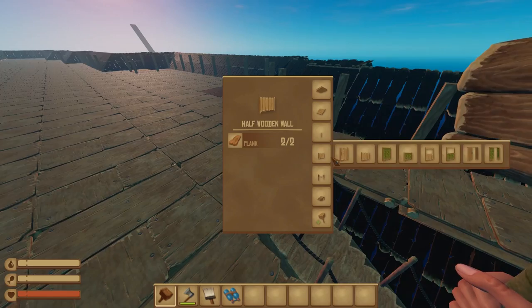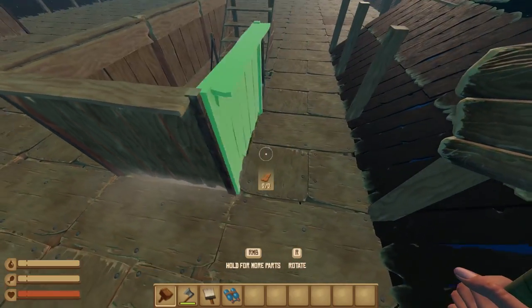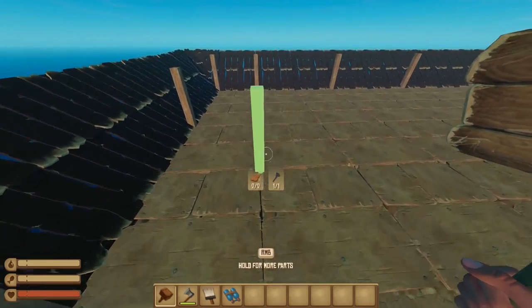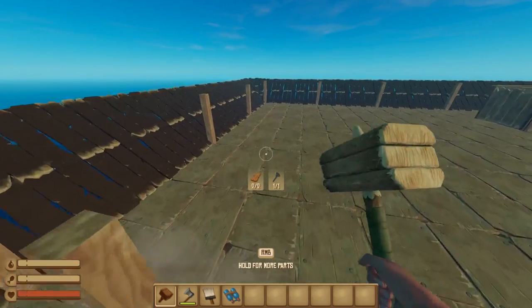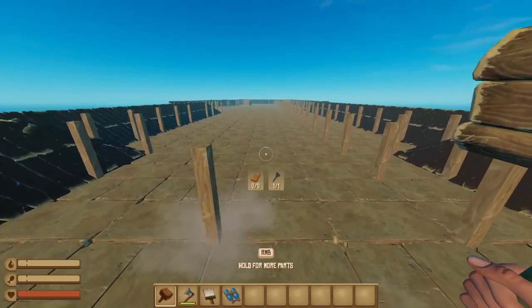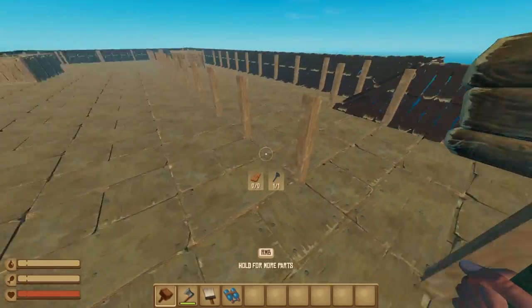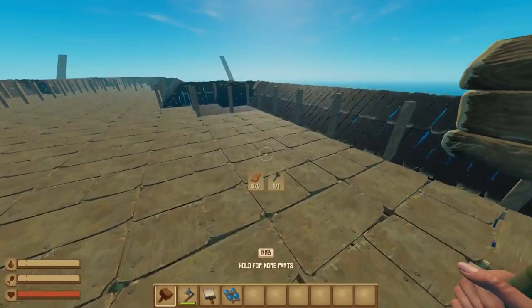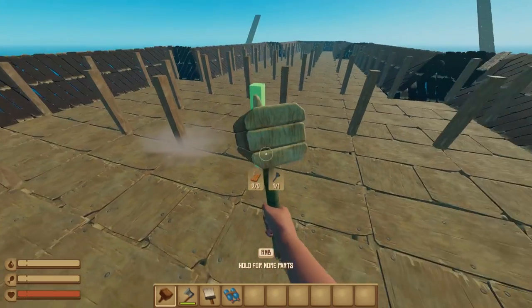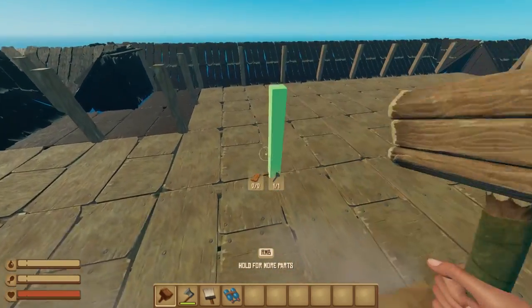Let's add a half stair right there and add walls like so. Let's start adding half pillars here — this is what's going to basically support the runway. I'm trying to place all these pillars; it's a little bit annoying and no one is actually going to be able to see this, so it doesn't really matter. We ended up with kind of one floor and a half, so I guess this one is just going to be wasted space.